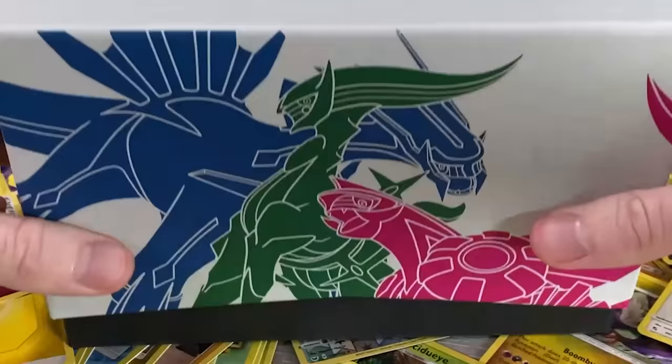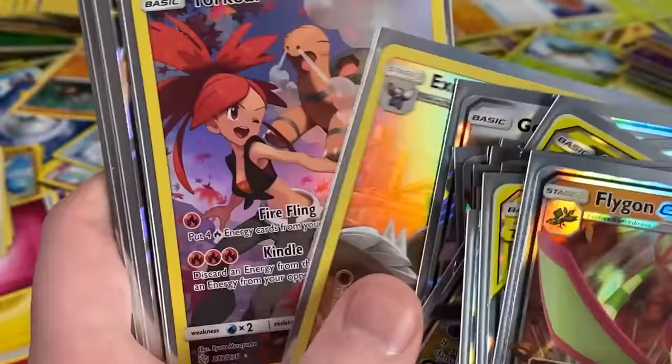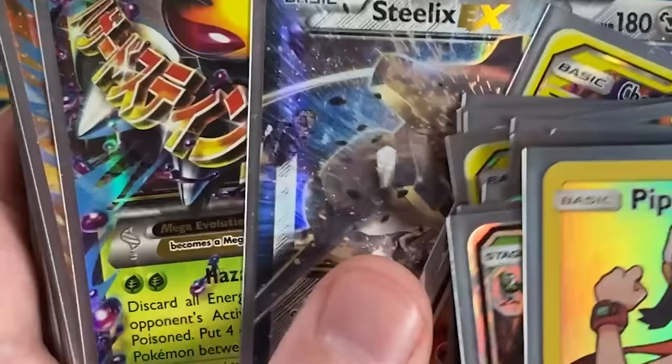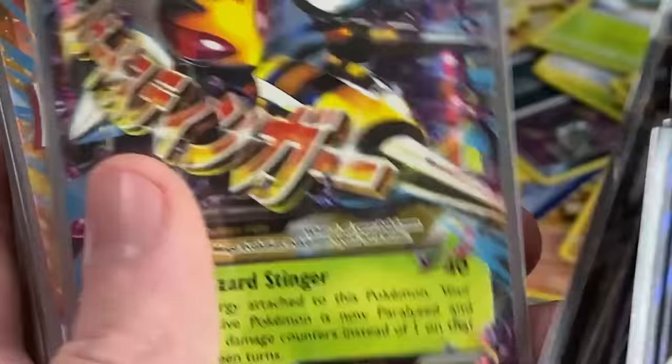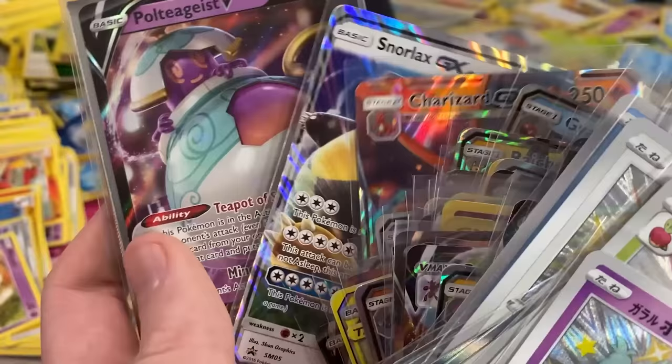I went and grabbed some boxes of ultra rare Pokemon cards trying to find some Evolutions in there. I had much more success finding the ultra rares than I did finding the reverse holos. Once I gathered some ultra rare Pokemon cards, it was time to officially build the Evolutions Pokemon card binder.